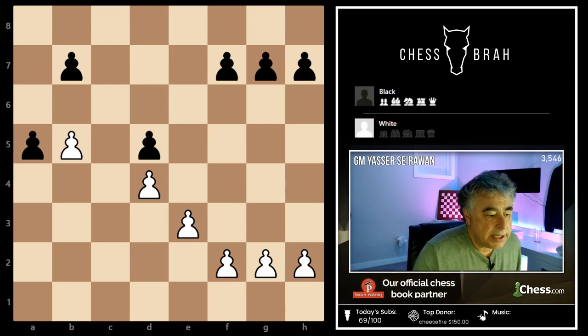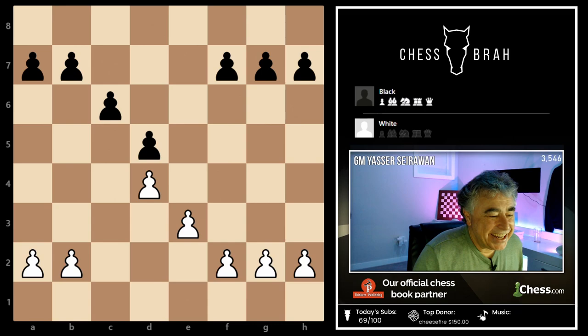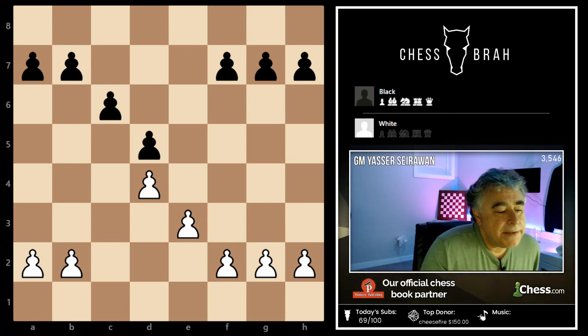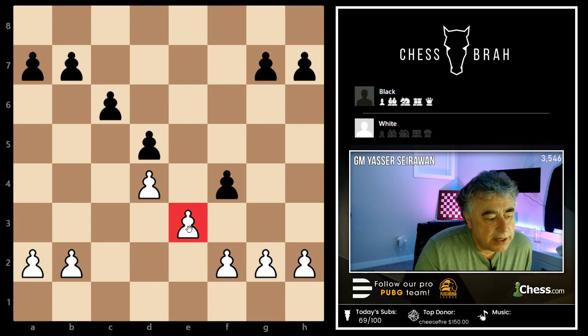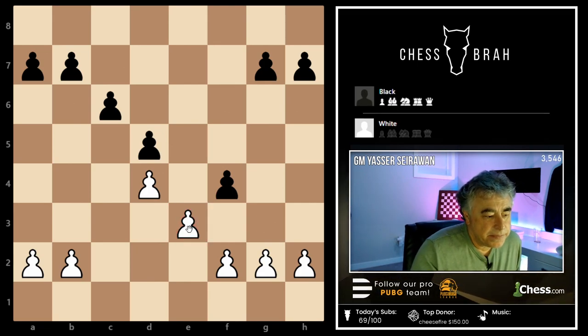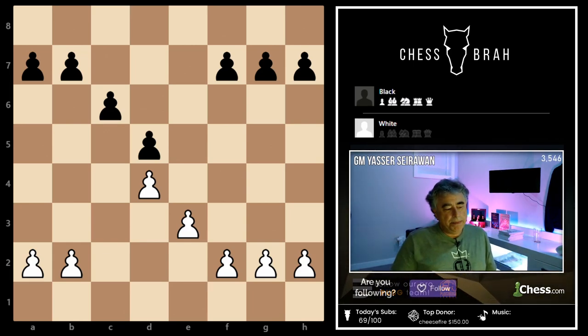And finally, I might take a different pawn configuration and imagine that if I were black, I could play f5 and f4 and create a weakness on the e3 square. I would always be doing this from the perspective of the pawn structure, thinking to myself: where would the pieces belong? Where would white's pieces belong? Where would black's pieces belong?